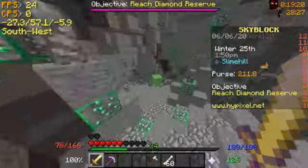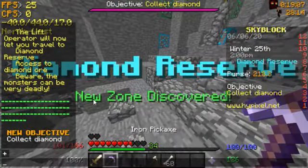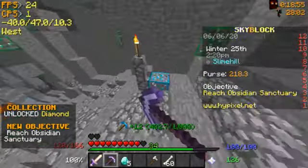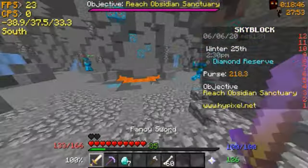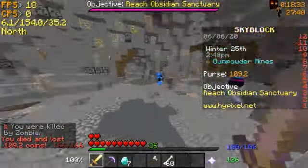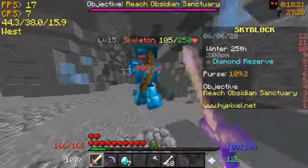I successfully found the cavern leading to the diamond reserve. As you can see there's a mob down there covered in diamond armor — that's a zombie and it's really overpowered. You can mine diamonds here but they tend to be scarce. The best place to mine diamonds is actually between here and the obsidian sanctuary. The mobs can two-shot me right now, so you definitely need better armor before fighting them.